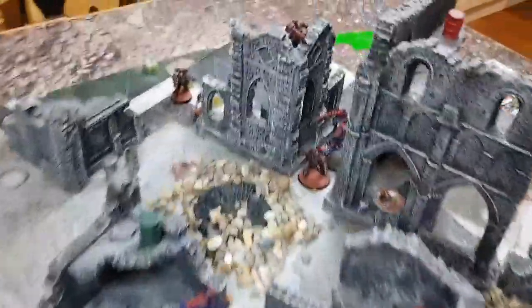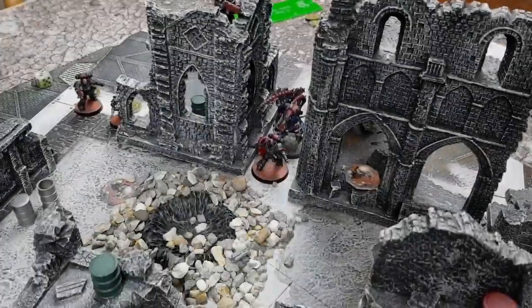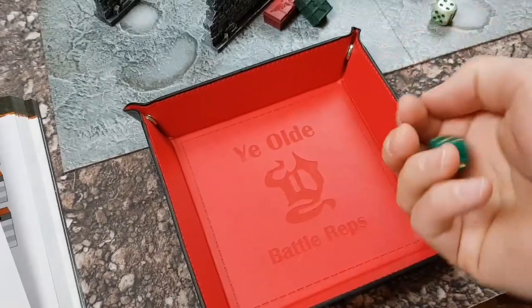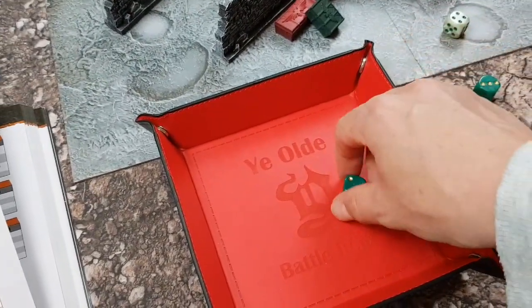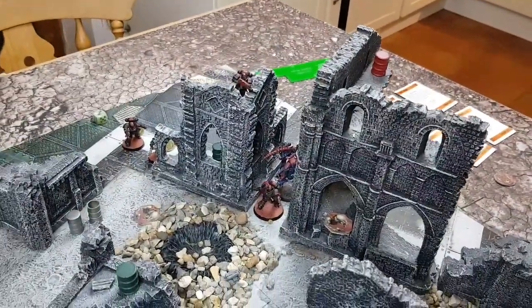That's the end of the shooting phase, but I can also fire pistols in combat. So last thing: the leader's bolt pistol fires at the Lictor — hits, force to wound, doesn't save. One wound off the Lictor. The Reaver's heavy bolt pistol also fires at the Lictor — hits, but doesn't wound. So that's one wound off the Lictor total. Now we come back with combat.